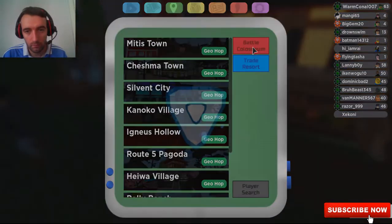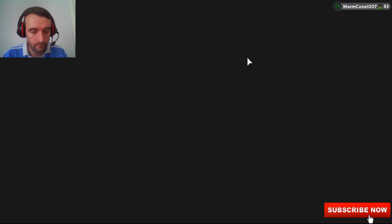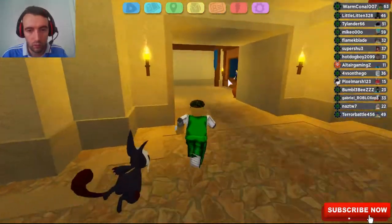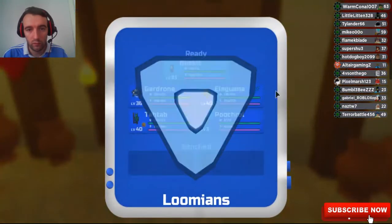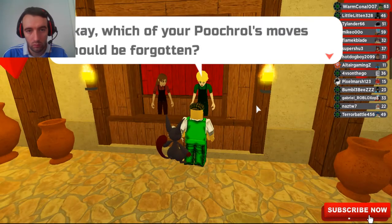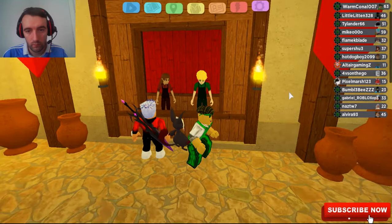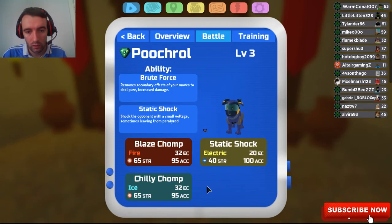So what we do is go to the Battle Coliseum. In the Battle Coliseum, we want to go to this option here — leave a move. Click on Putrol. What move do you want to get rid of? We then get rid of Growl. So Putrol now has a space. Now it has a space here, and then what we want to do is repeat the process.